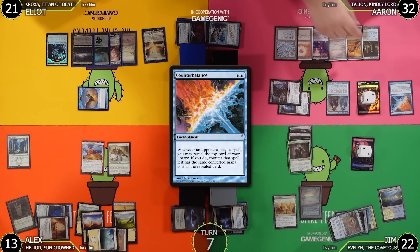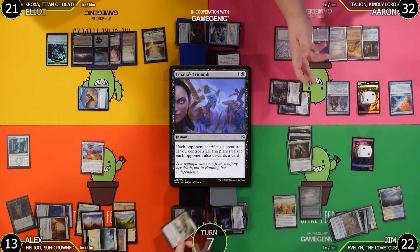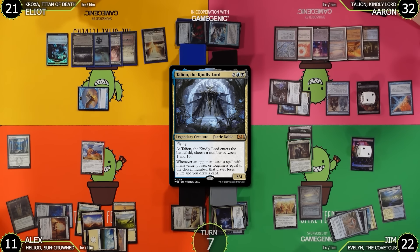Counterbalance resolves first — doesn't counter Grand Abolisher. Talion triggers — Alex loses 2 life going to 11. That was a big punt. Alex passes the turn before doing anything worse.